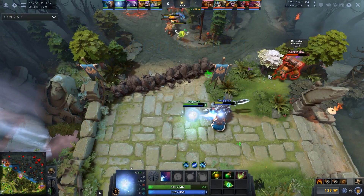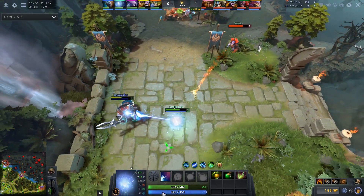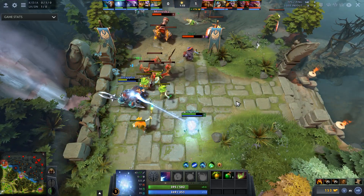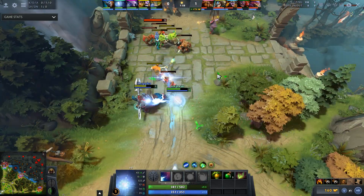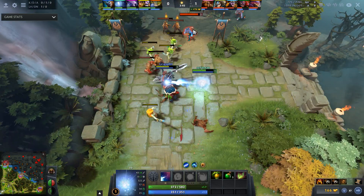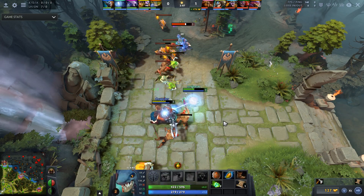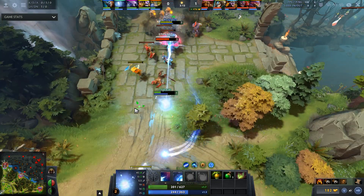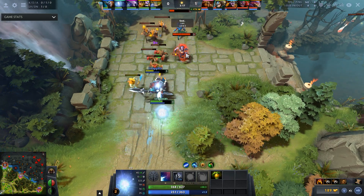With the IO plus Beast Master combo, you can roll the enemy carry and harass him out, dealing lots of DPS and potentially killing him, or abusing his supports. Weak laners like Spectre, Slark, or Anti-Mage can't step up and zone people out. When IO identifies a weak lane and has the resources to harass and kill it, that's one of the most ideal scenarios to be placed in.